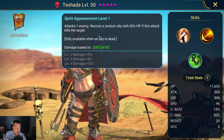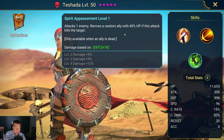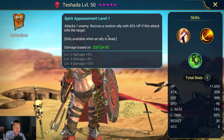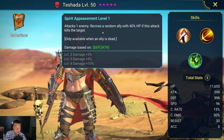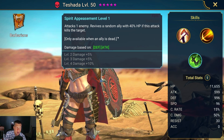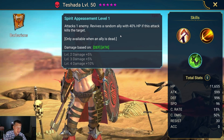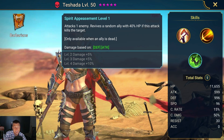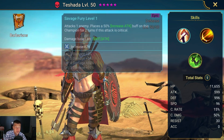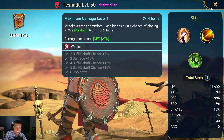Her A3 attacks once and revives a random ally with 40% HP if this attack kills the target — but she can only use this ability if an ally is dead. This is really hard to get consistent value out of and is extremely situational. I would say Tashada is not that great — at first look, she's kind of a below-average epic.